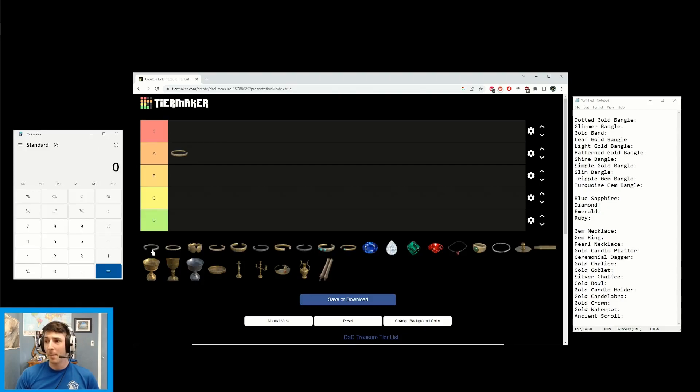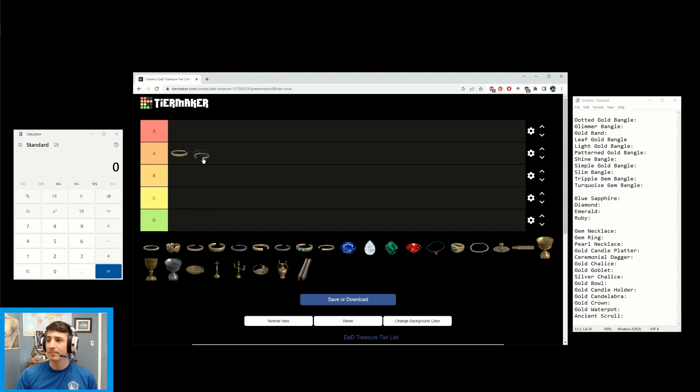Next we have the Glimmering Bangle. It is a one-slot and at white tier also gives you 5 gold — same thing as the dotted gold. We're going to put it in A tier. Pretty good treasure.